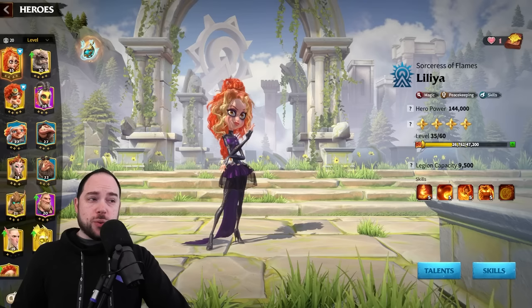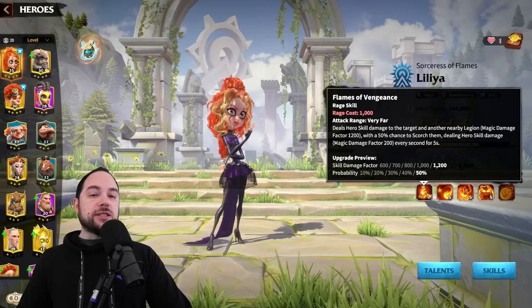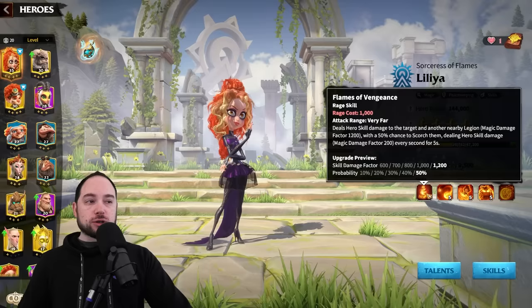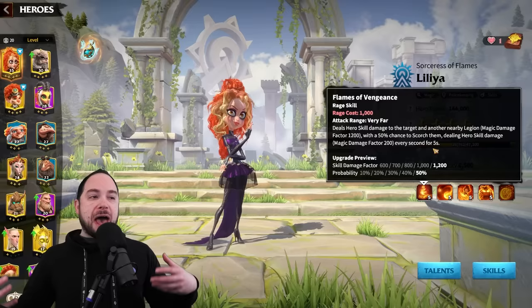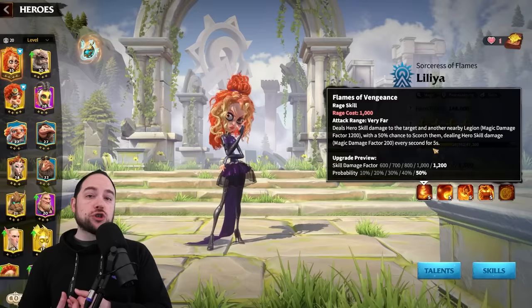Let's start by reviewing her kit. She does massive damage — she is an insane damage-dealing hero. Her active skill, when maxed, deals hero skill damage to the target and another nearby legion, doing a magic damage factor of 1,200 to each of them, with a 50% chance to also scorch them, dealing a damage over time of magic damage factor of 200 every second for 5 seconds — that's another 1,000 damage factor. So on average, accounting for the 50% proc, we're looking at an extra 500 damage factor, meaning 1,700 combined damage factor per target, and there are two targets.